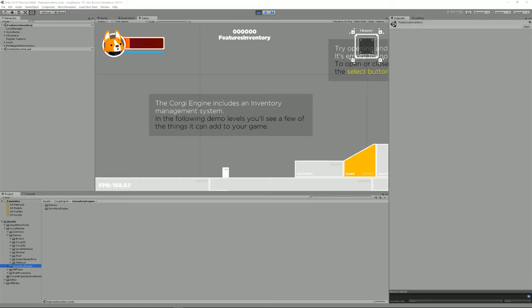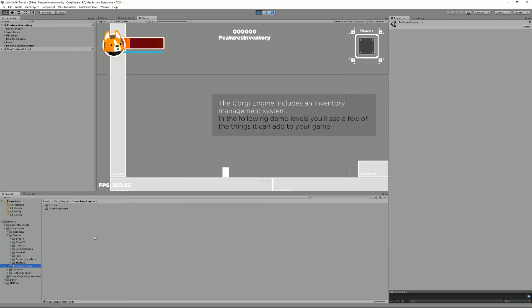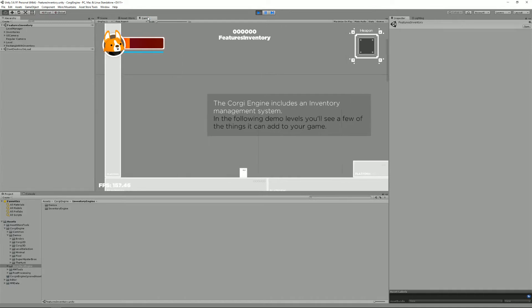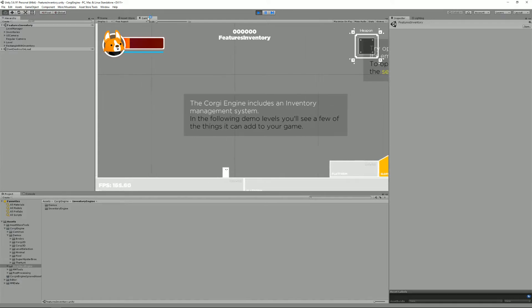Hello, I'm Renaud from More Mountains and welcome to this Corgi Engine tutorial about inventory and weapons. Starting in version 4.0 of the Corgi Engine, you also get the Inventory Engine, which is a separate asset sold on the Unity Asset Store. I decided to include it as a thank you to all the people who've bought it over the years, and I think it adds even more value to the Corgi Engine because it now allows you to create inventories, collect and store items, use ammo in weapons, and more.